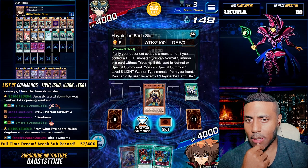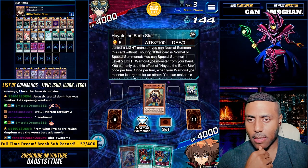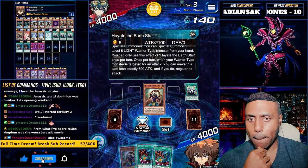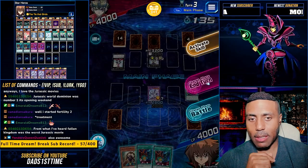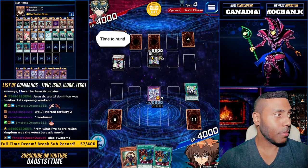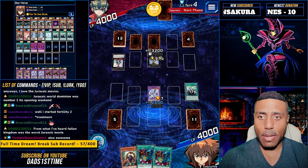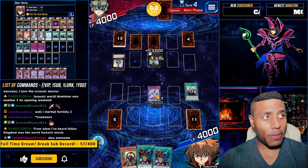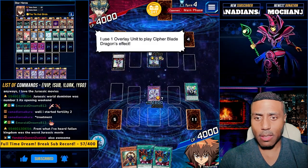Special summon one. For my hand. I want to hold off. End our turn. Ending my turn. Time to hunt. It's my turn. I draw. One overlay unit to play Cypher Blade Dragon's effect.